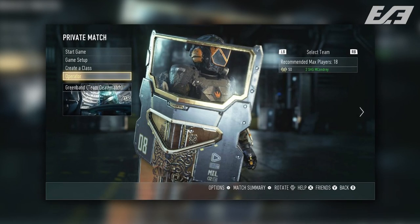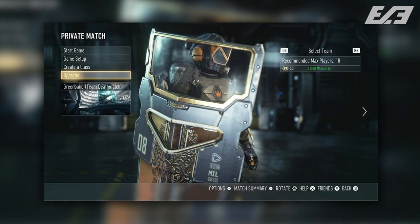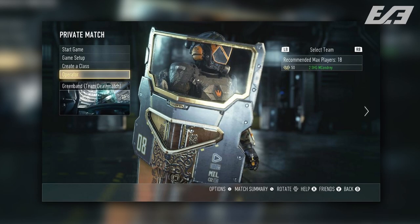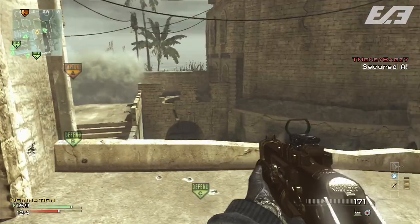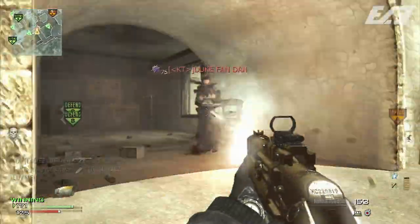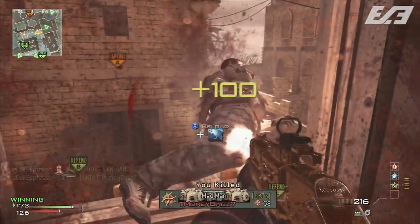While we're at it, let's dissect the entire image as a whole. You can select the team, similar to how you could in Black Ops 2 private matches. The side nav bar has: Start Game, Game Setup, Create a Class, and Operator. Game Setup is likely where you can set up bots and combat settings. Create a Class is your standard create-a-class, and Operator is where you'll be able to customize your character — right there in the open without navigating through multiple menu layers like in Ghosts.